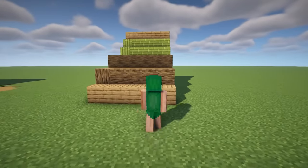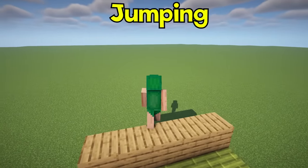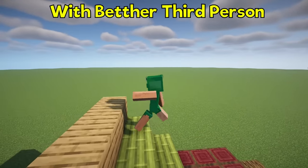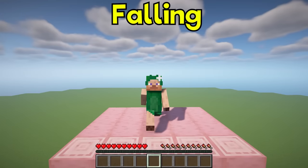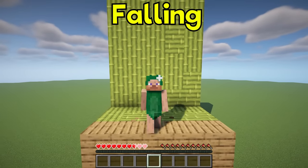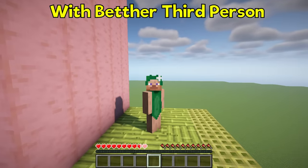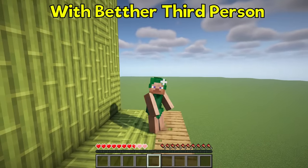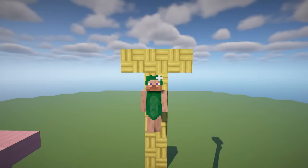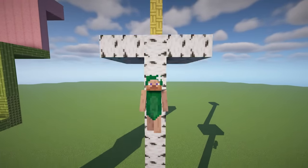Jump Animation is a mod that alters the jump animation in Minecraft. Falling or taking damage will briefly decrease your movement speed as you recover. Falling from significant heights will further reduce your movement speed and trigger an additional animation.